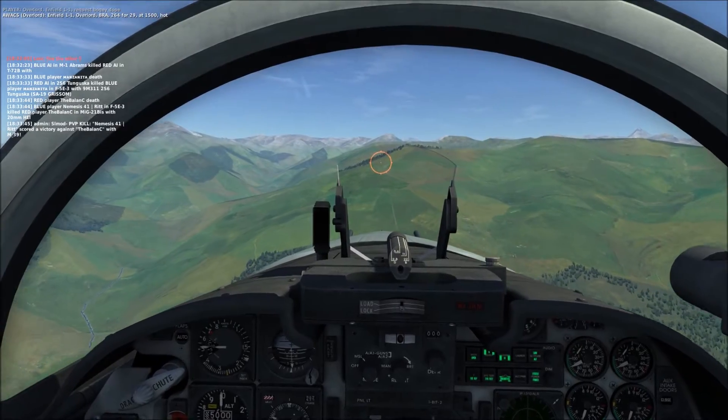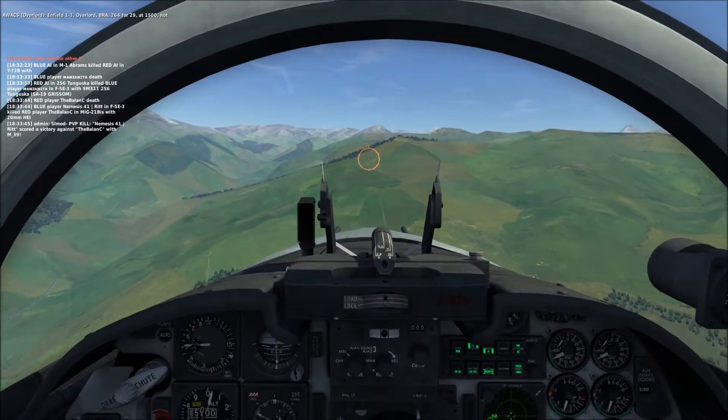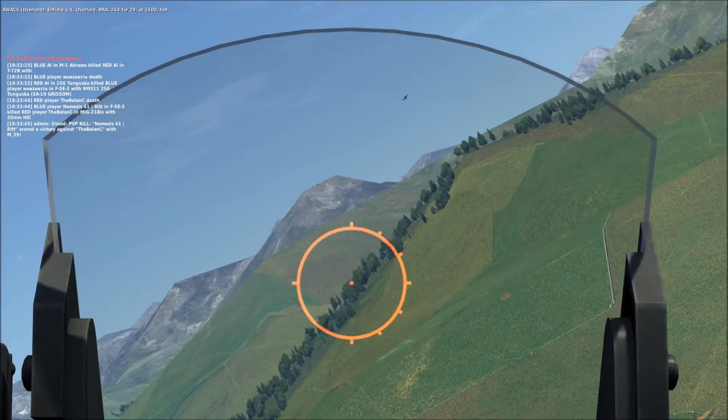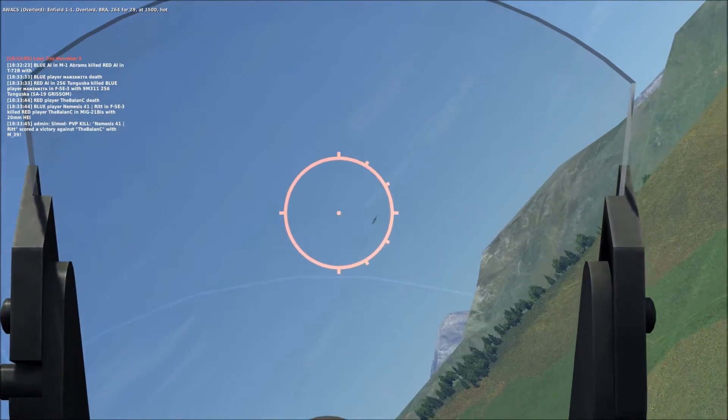Hey there everyone. In this video I'm rolling an F5 in the PvP server against MiG-21s. I'm pretty sure I see a MiG-21 go into this mountain valley, and when I investigate, sure enough he pops out right in front of me.